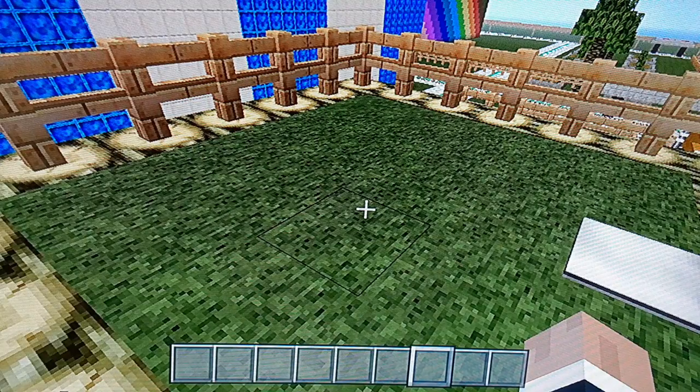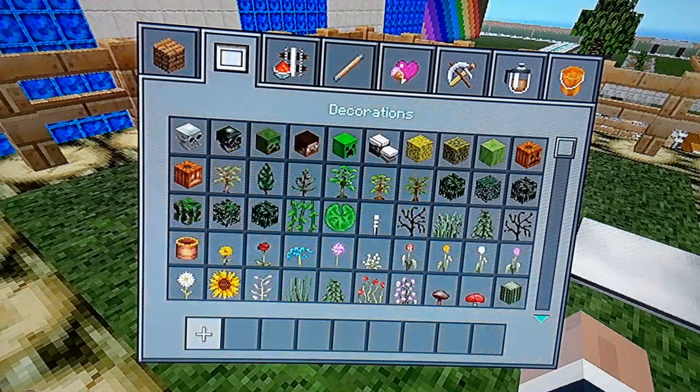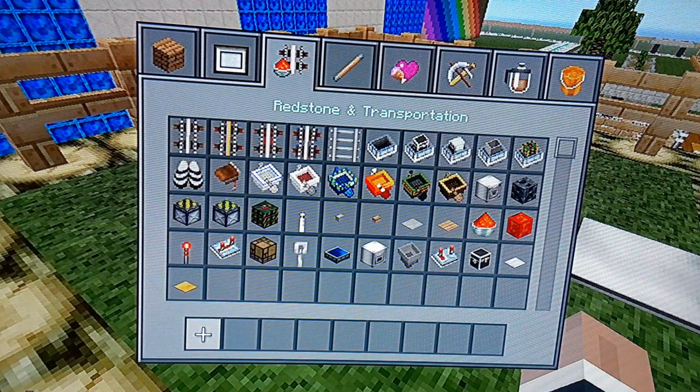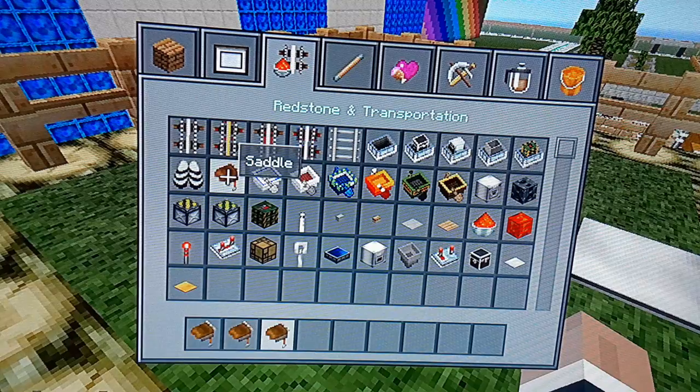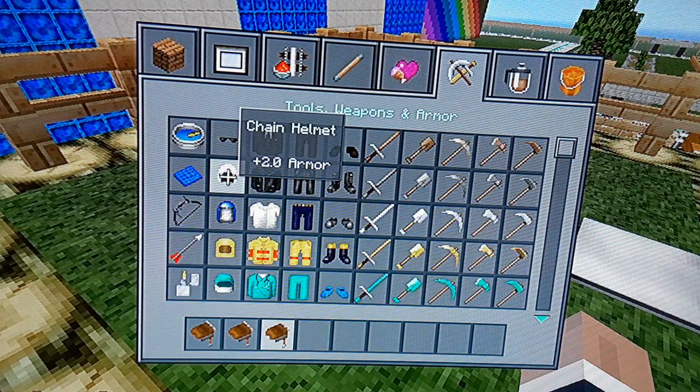Actually train it to have it start letting you ride it — the horse actually loves you, the horse lets you ride it. I'll show you. So right now we're gonna go to the saddle: go to Redstone and Transportation and there should be a saddle. This is creative mode, so we're gonna make three horses, so we'll have three saddles. Then go to Tools, Weapons, and Armor.